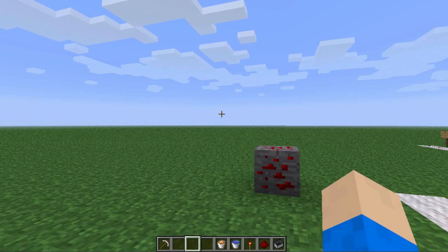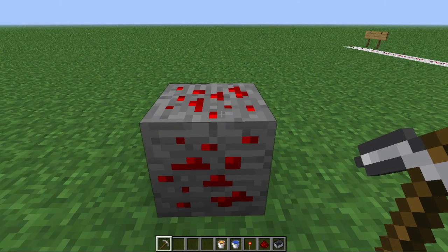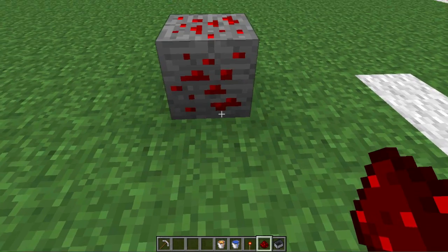First off, this is the redstone ore block. When you destroy this, you must have at least an iron pickaxe or better. When you destroy it, it will release some redstone dust which will look like this.